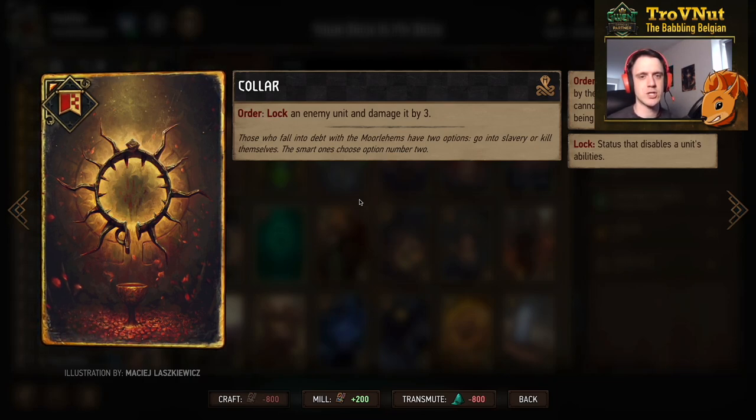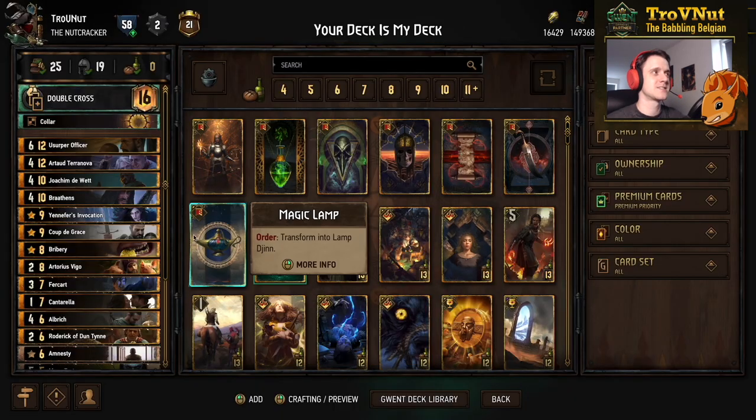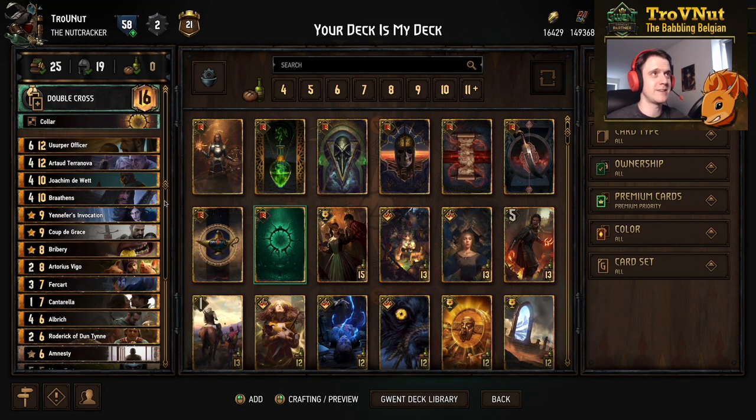Our Stratagem card gives us a little control — it locks an enemy unit and damages it by three. Our leader ability is Double Cross: create and play a card from your opponent's hand. You get three options — if you wait until your opponent has only three cards left, you're guaranteed to pick from those three. It's like a box of chocolates: you never know what you're going to get, which is the fun of this deck.